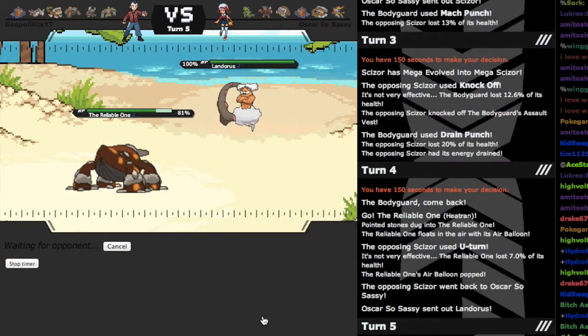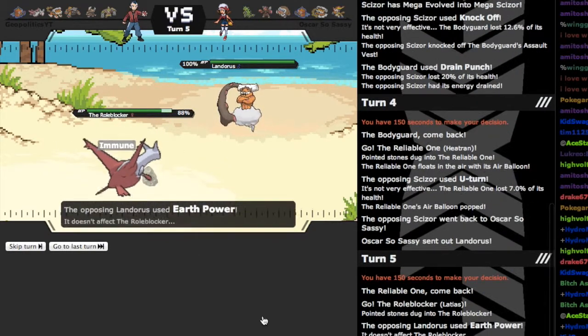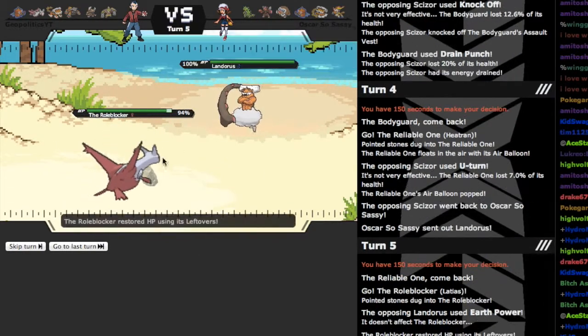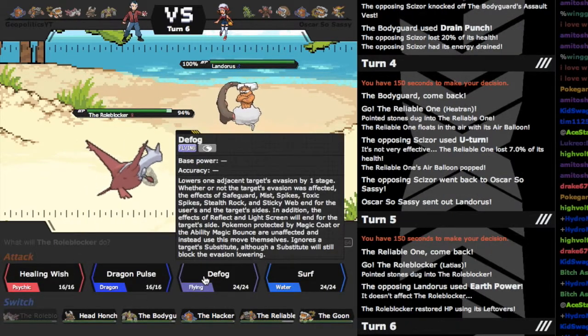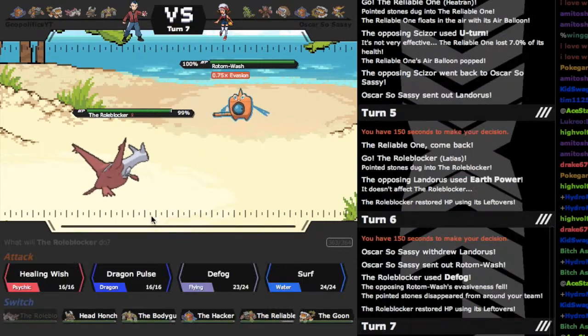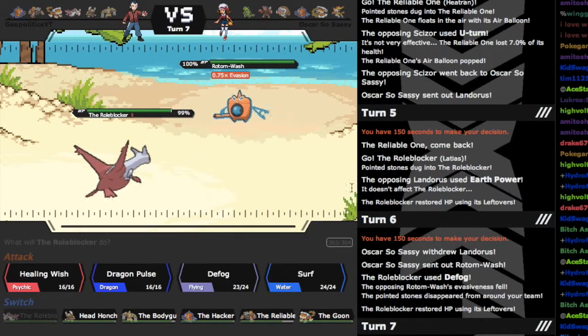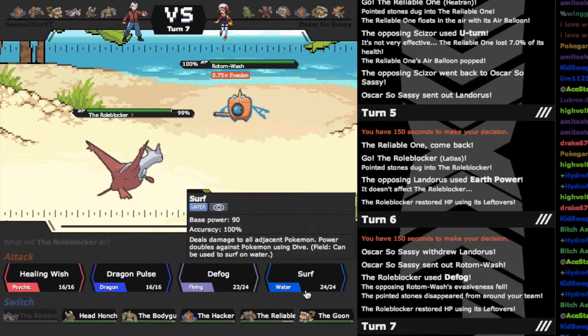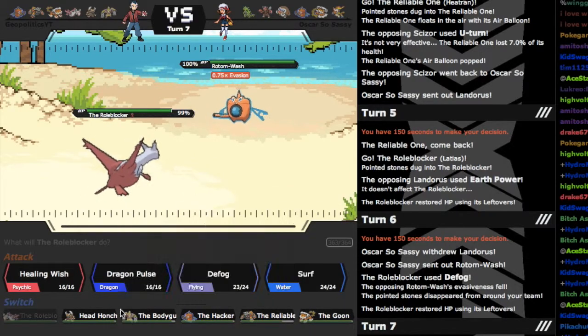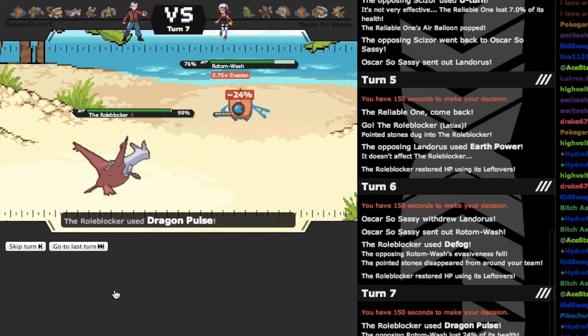I'm gonna go to Latias — if he carries Hidden Power Ice then I might be in trouble, but I'm just gonna go for the Defog to try to get Stealth Rocks away. Trying to think what my best switch to this is. I'm not gonna be foolish and predict the Volt Switch and go out to Lando, because I can't really do anything, and if he goes Draco Meteor I'd be dead. I'm just gonna go for the Dragon Pulse.